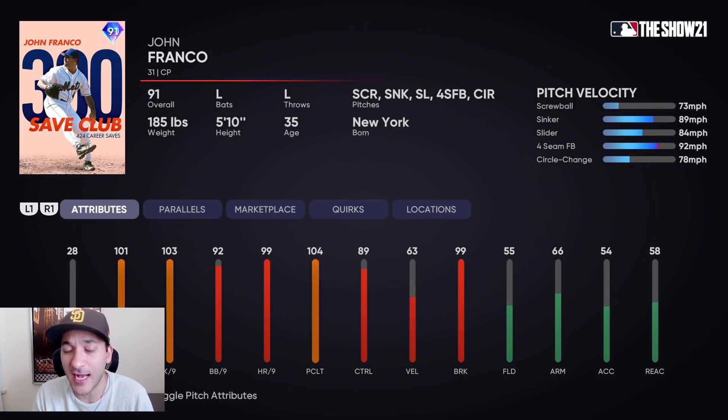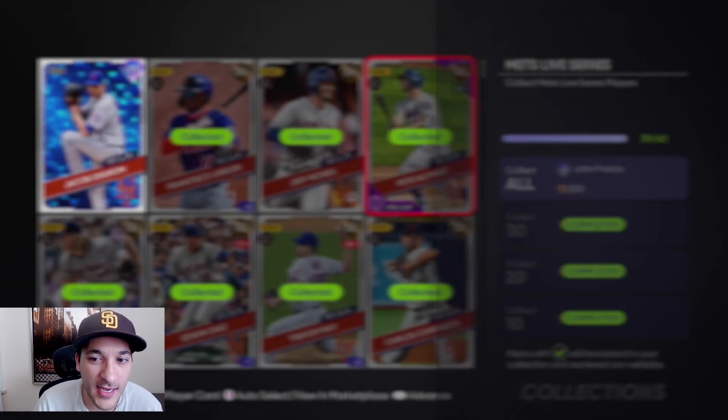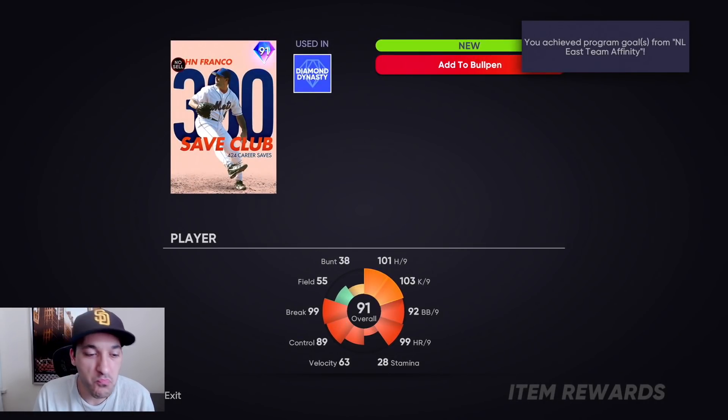By getting deGrom we're gonna get John Franco. He looks like a very solid left-handed option in the bullpen — great per-nines, pretty solid pitch repertoire. So it's kind of worth it just for him alone, and we'll collect the Mets right there, get ourselves Franco. Nice little dub right there.